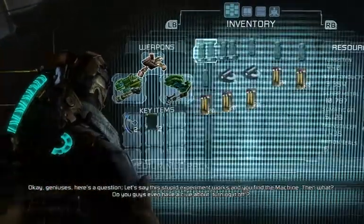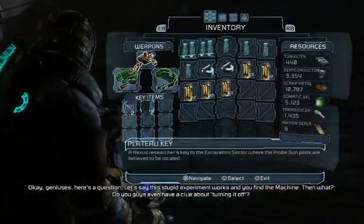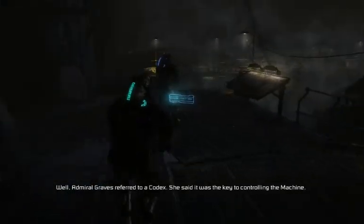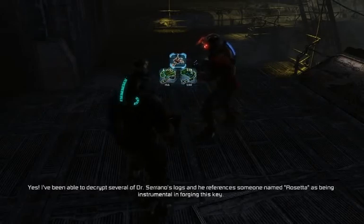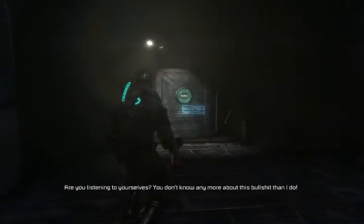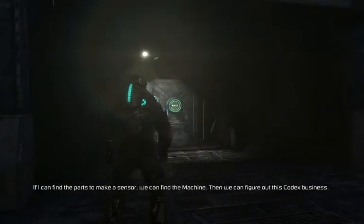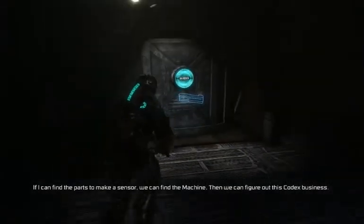The plateau access. Okay, geniuses, here's a question — let's say this stupid experiment works and you find the machine, then what? Do you guys even have a clue about turning it off? Well, Admiral Gray referred to a codex. She said it was the key to controlling the machine. I've been able to decrypt several of Dr. Sirono's logs, and he references someone named Rosetta as being instrumental in... Goddammit, guys. Are you listening to yourselves? You don't know any more about this bullshit than I do.